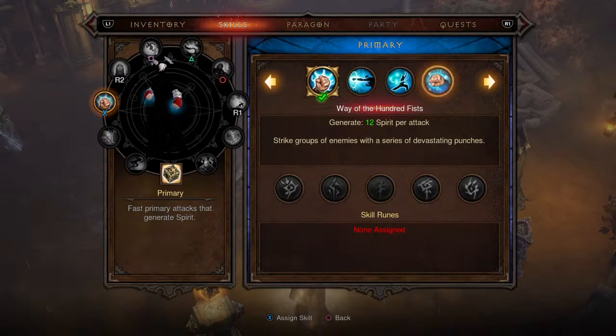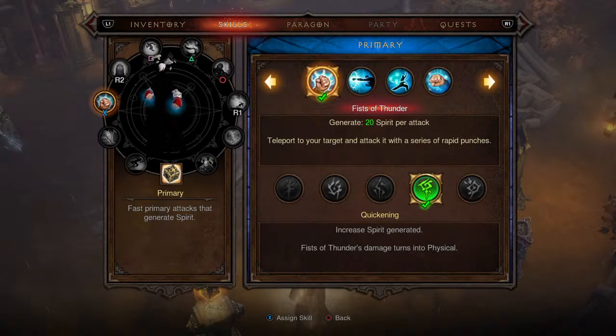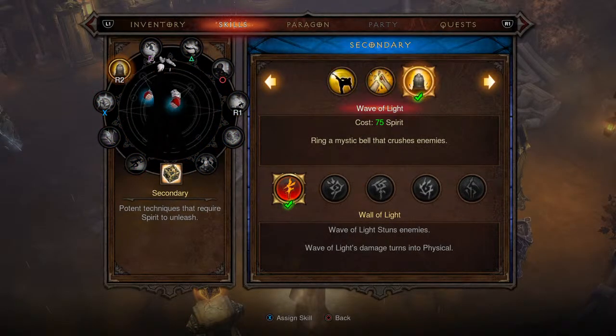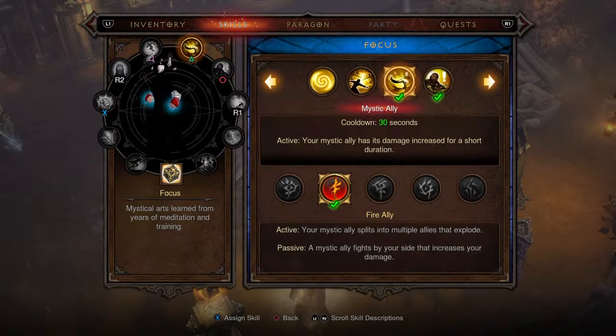Moving on to skills — this can be played around with a bit. For the primary skill you can go with whichever you want, but I like Fist of Thunder with the Quickening rune because it converts damage to physical, letting us take advantage of that one-billion physical skill damage ring. Wave of Light is your main damage skill in the secondary skill tree — use the Wall of Light rune to convert it to physical. For the Square ability, Sweeping Wind is mandatory in the technique skill tree; I think the Bladestorm rune is best.